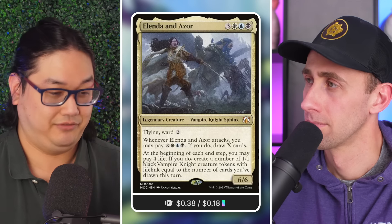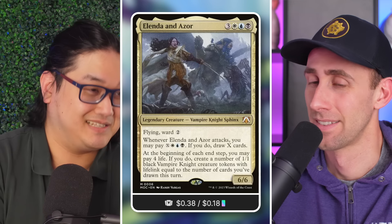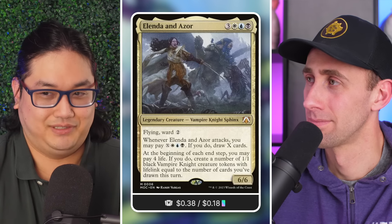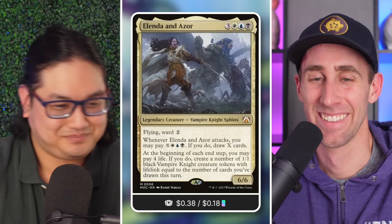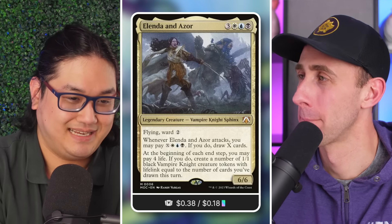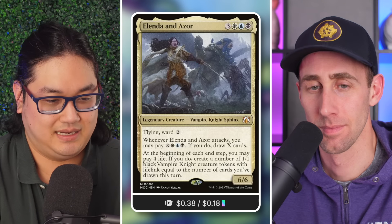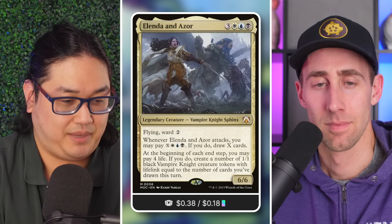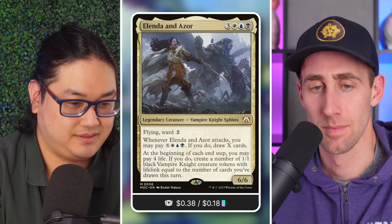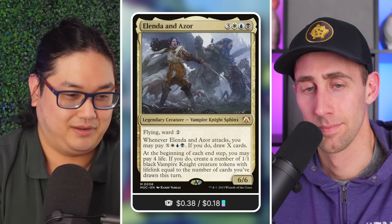Alenda and Azar — a more recent card I've fallen in love with for cycling — doesn't cycle itself, but it's impactful enough to deserve a spot. It's a six-mana Esper commander with flying and ward two. Whenever it attacks, you can pay Esper plus X and draw X cards.